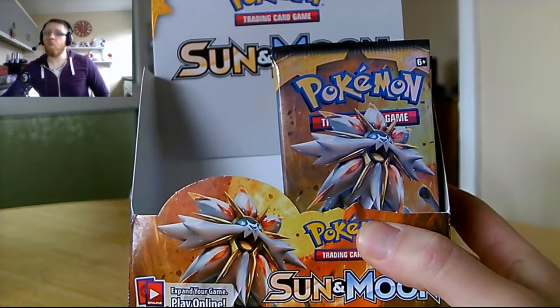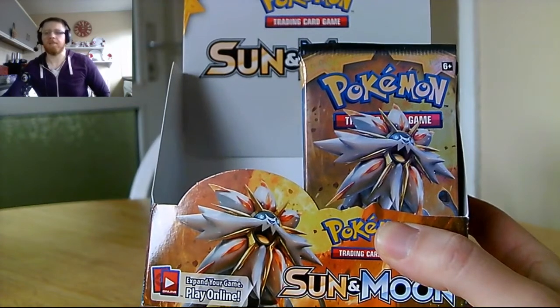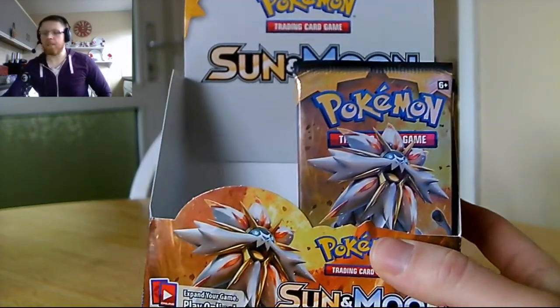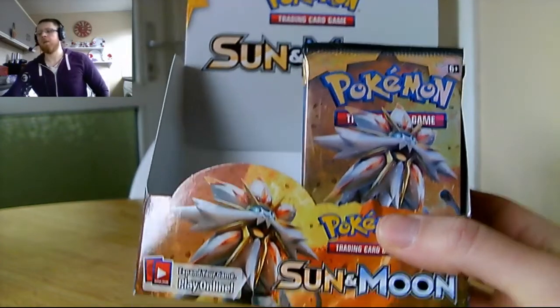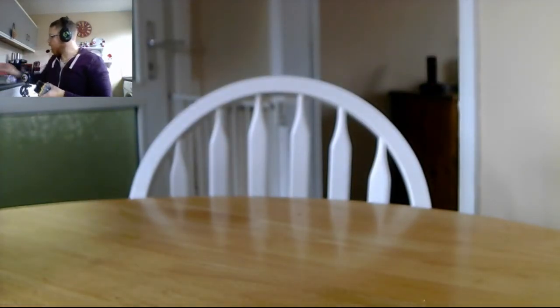Hey guys, Braver Leonard here and welcome back to the second half of our Pokémon Sun and Moon TCG box opening session. We are here once again with another 18 packs of Sun and Moon cards. In the last opening we got a few good pulls, particularly one of the secret rares — the over-number ones. We had a Decidueye pack as our lucky pack in the last episode.